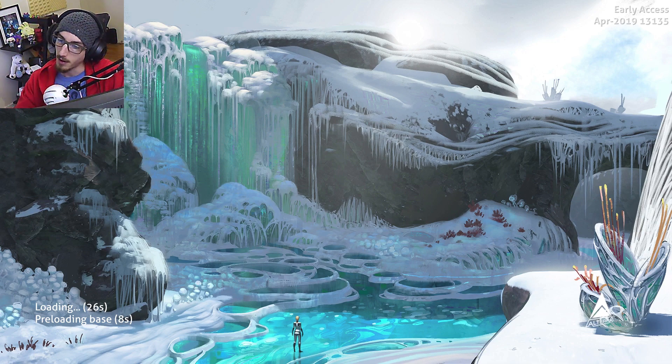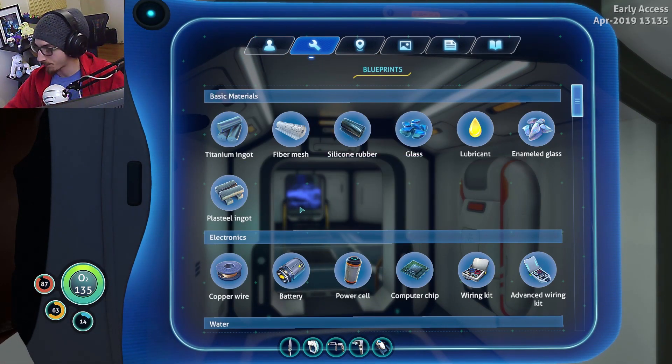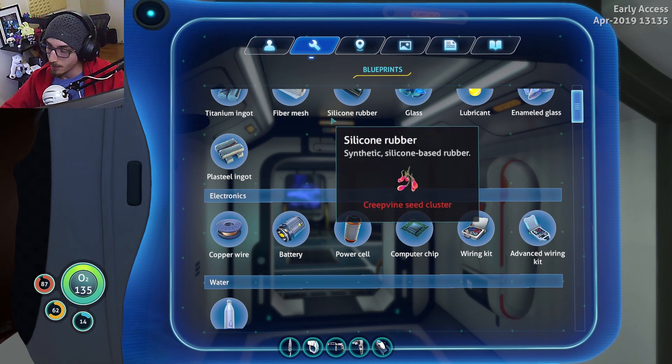I was going in and out of the moon pool with the sea truck no problem — no issues. But I had never actually quit the game. This time I saved, quit, reloaded, and now it seems to be giving me this bug. Give me a moment to figure this out and once I do we can get to what I actually planned on doing today. Still haven't got it to work yet. I tried using the kill console command, and when I respawned I was still stuck in the animation as if I was sitting in the sea truck driving.